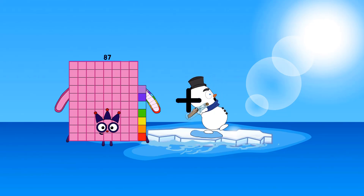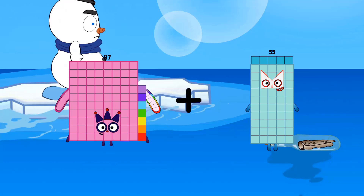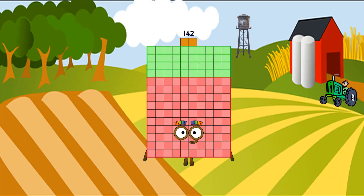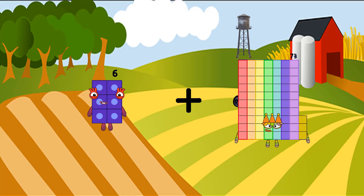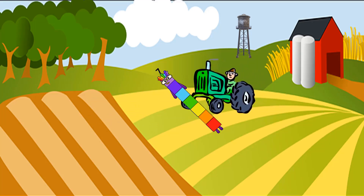87 plus 55 equals 142. 6 plus 1 equals 7. 7 plus 5...